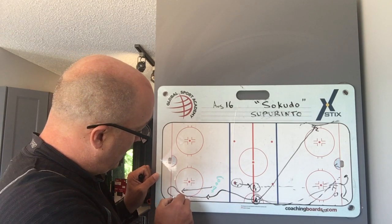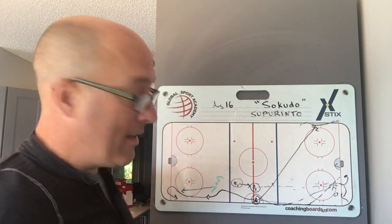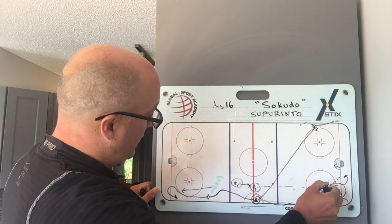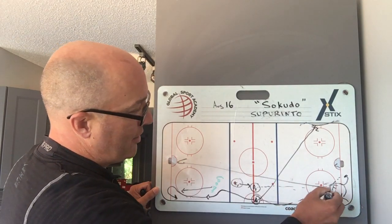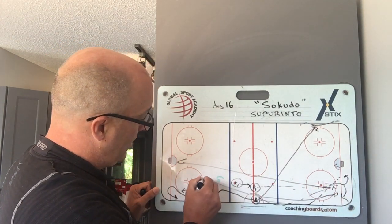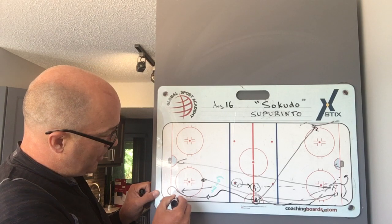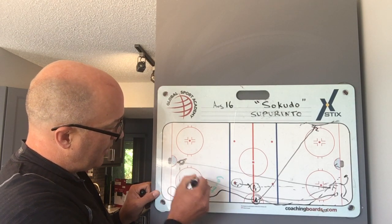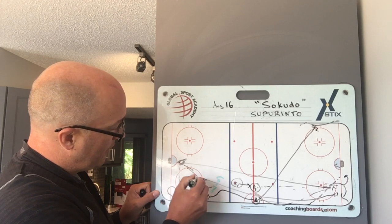When you get down here like this, you're going to turn back and look for your options. Both these players have to be sprinting — one to the net as hard as you can, one to right here as hard as you can. You have two options: this pass here and this pass at the top of the crease. Traffic, shot.